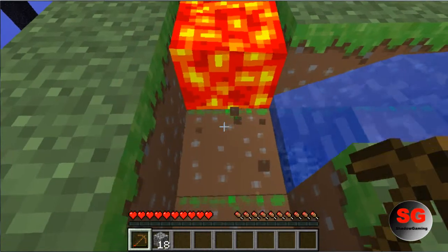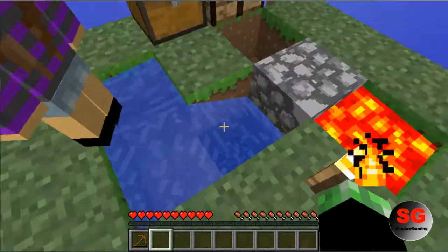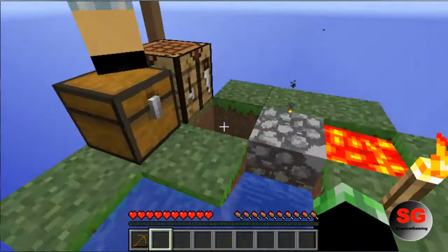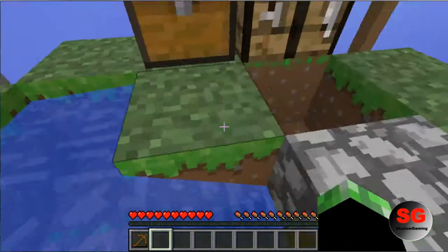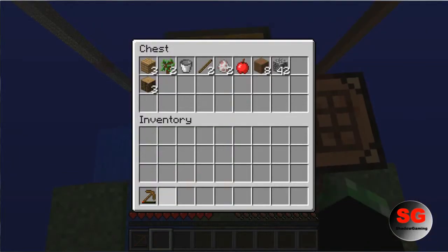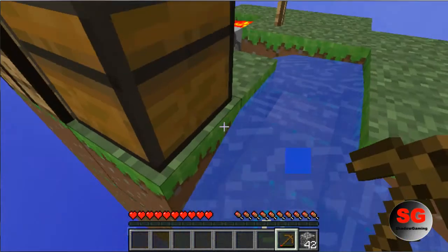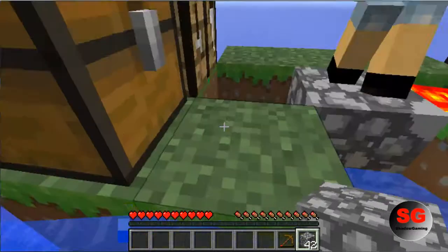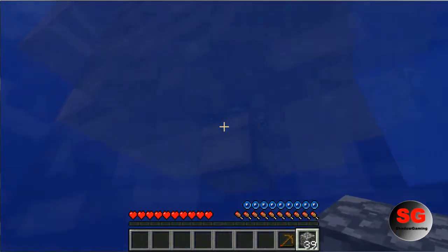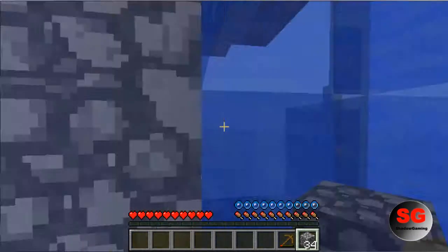We're back and we have cobblestone — well, about 42. I think we should create a base under here, and up top right here will be our central area. I'm gonna break this block right here and get that pick. Actually, let's create a cobblestone pickaxe with this cobblestone — and then you can mine more. Oh, there's a chest here!